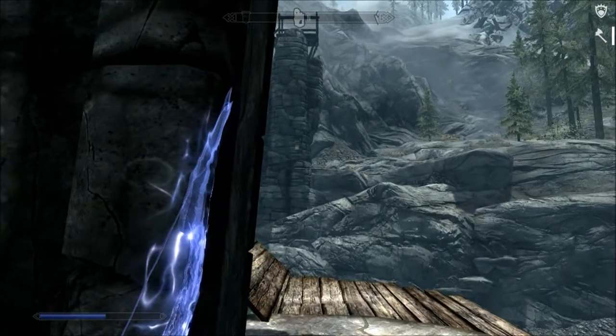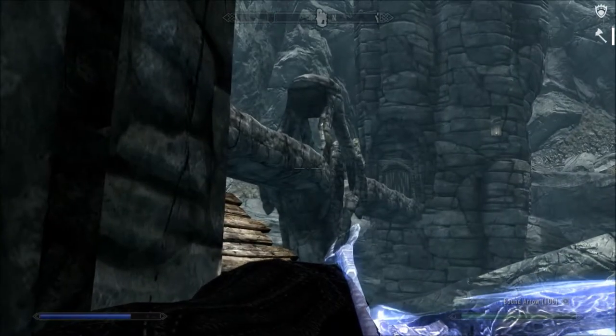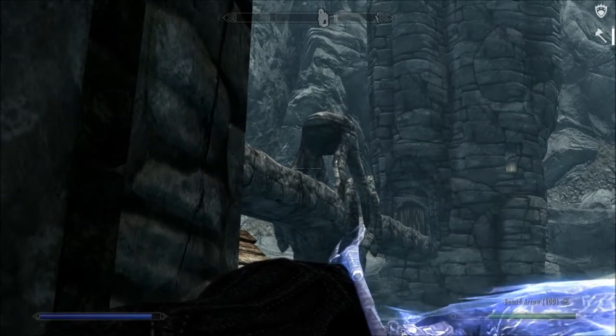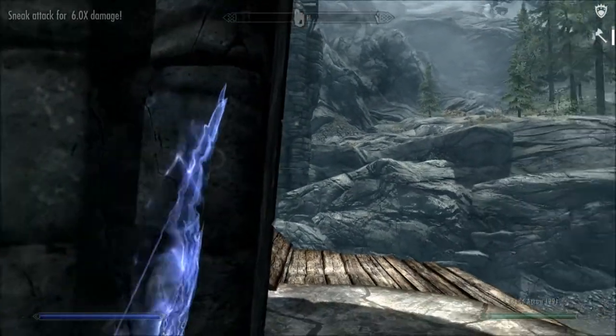Surprise is absolutely essential. In order to play the long game, you need to be able to set up your shots, which requires time — which means stealth. We're doing this in broad daylight, which is another disadvantage. So what we're doing is shooting from cover positions.